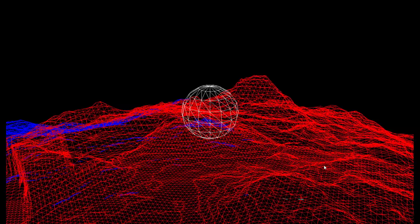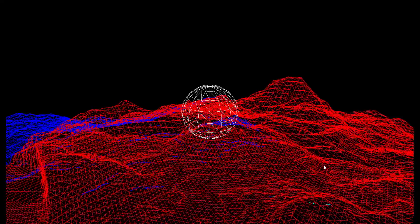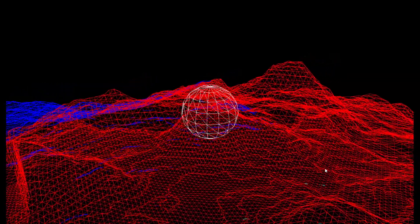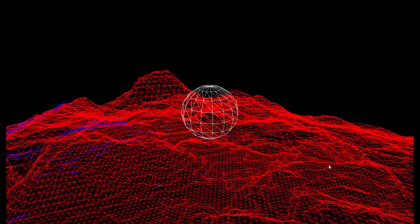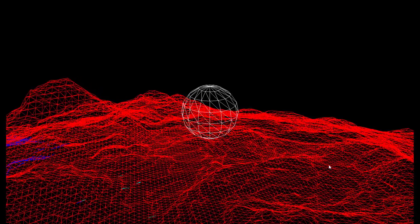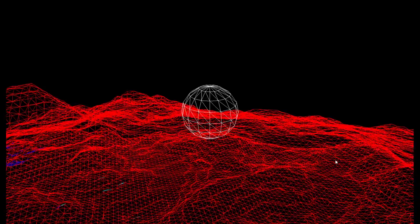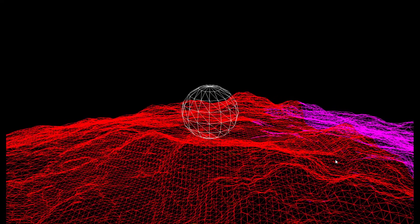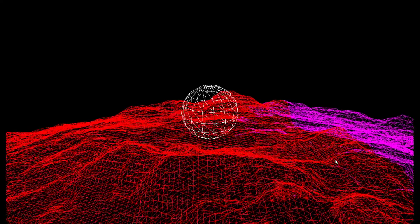That actually works pretty well, and it's easier with voxels because you don't have a lot of stretched polygons, so it's easier to find what you need to collide with. I'll be using something similar for pathing, because the voxels have adjacency information — I can just walk from one to the next. I could even do aerial pathing, because it keeps track of not just the terrain but also the spaces subdivided into voxels.